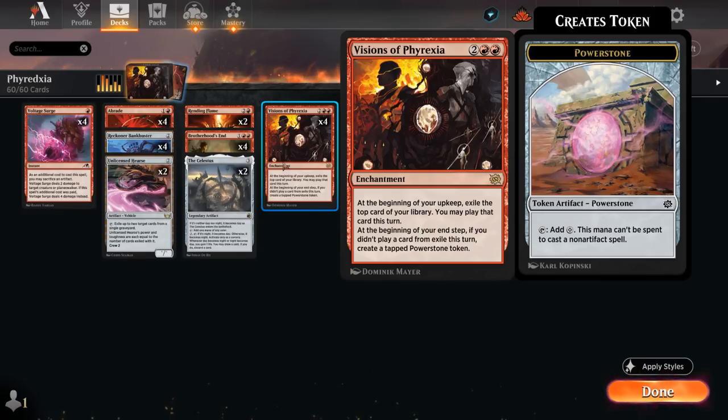The cool thing about Visions that I did not realize at first is that on the very same turn we played it, we already get a Power Stone token at end of turn, even though we did not exile any cards with it at the beginning of our upkeep. That immediately gives us a nice mana boost to set up future turns. If we have multiple copies of Visions in play, we need to be careful — if we played one card from exile from one Visions but not the other, we still don't get any Power Stone tokens at end of turn, because it checks whether we cast any cards from exile in general.